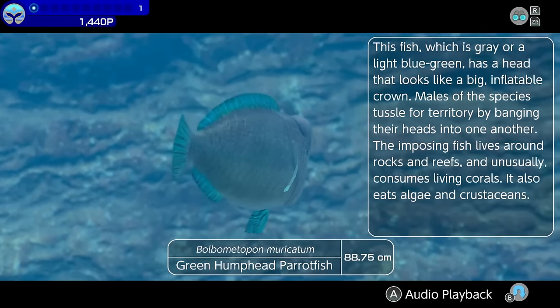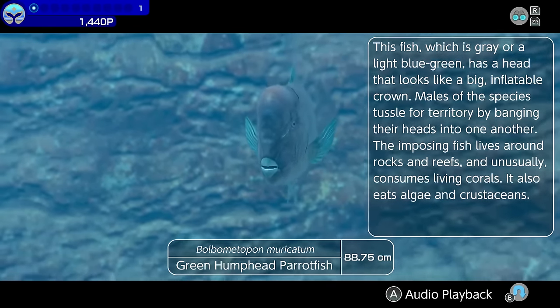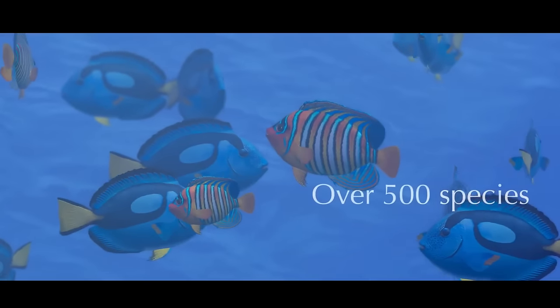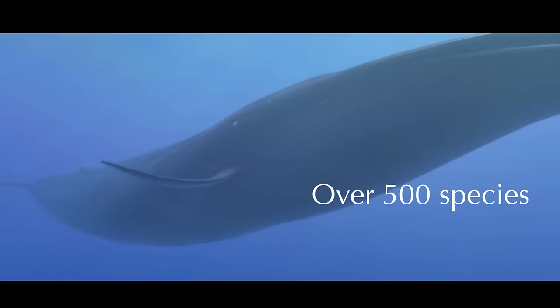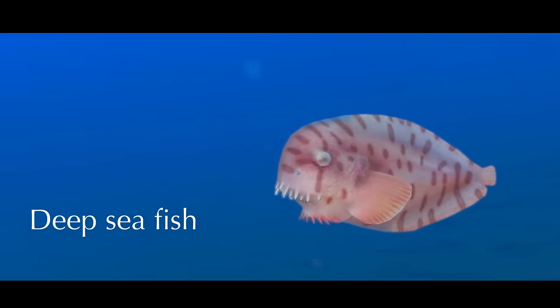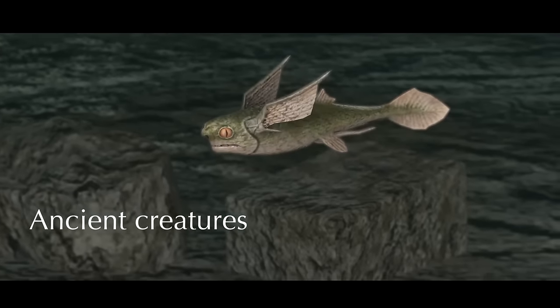This fish, which is gray or a light blue-green, has a head that looks like a big inflatable crown. There are over 500 different species to encounter. You might come across deep sea fish and ancient creatures thought to have gone extinct long ago.